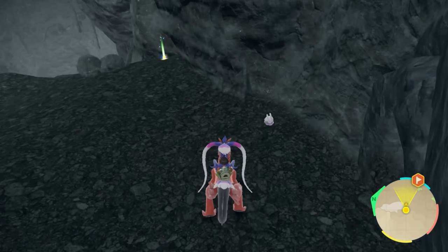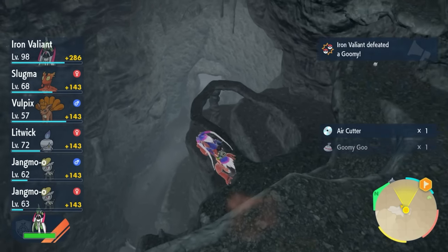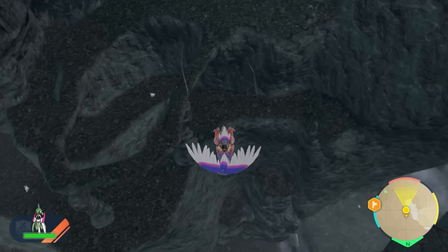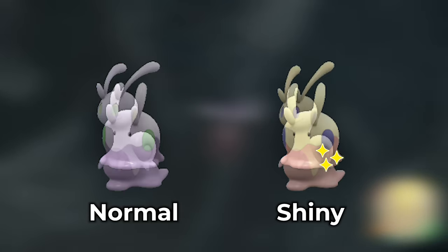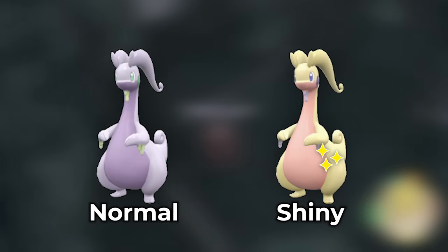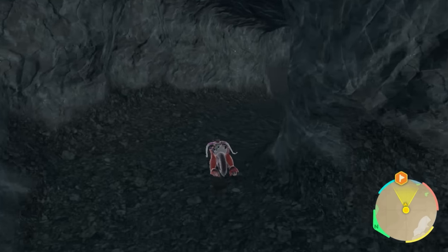Once you get to the top, start heading back to the bottom to spawn in new Goomies. The best way to do this is fly slow — don't go too fast — so they can spawn in and you can look for the gold one. Let me know if any of you get a shiny Goomy inside this cave. Like I said, Paldea is the better spot, but I wanted to be thorough and give you the shiny hunting spot for Goomy in Kitakami.